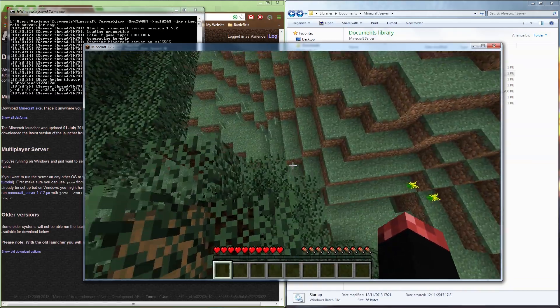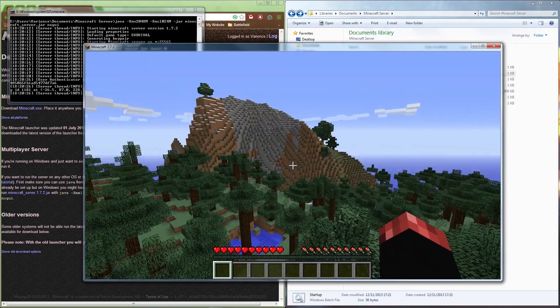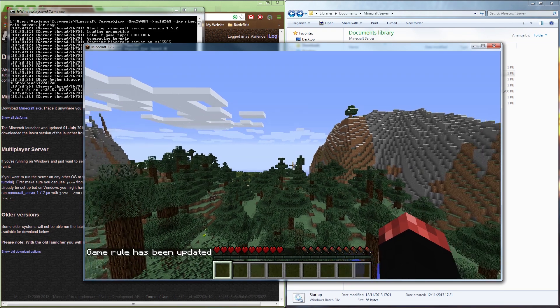There are a couple of commands you'll need. The first command turns the server into what we're calling 'hardcore mode'. Type '/gamerule naturalRegeneration false'. Setting this to false means you no longer regenerate health from having a full hunger bar. The only way to regenerate is through health potions, golden apples, or anything that grants regeneration or instant healing. Hit enter — the game rule has now been updated.